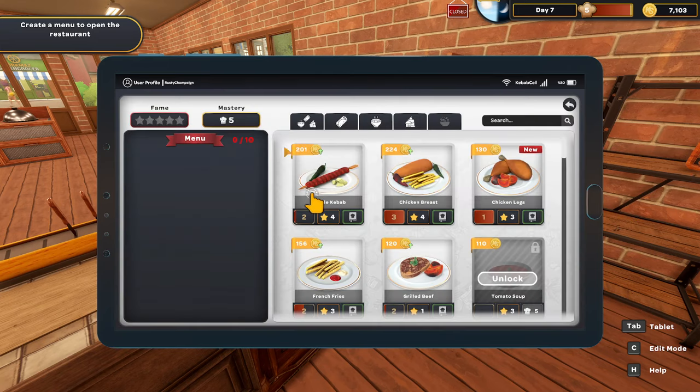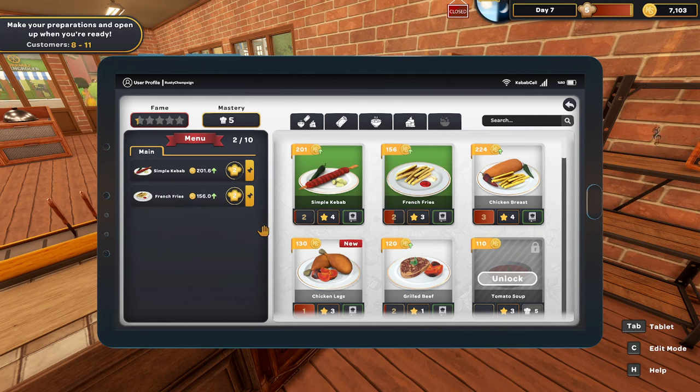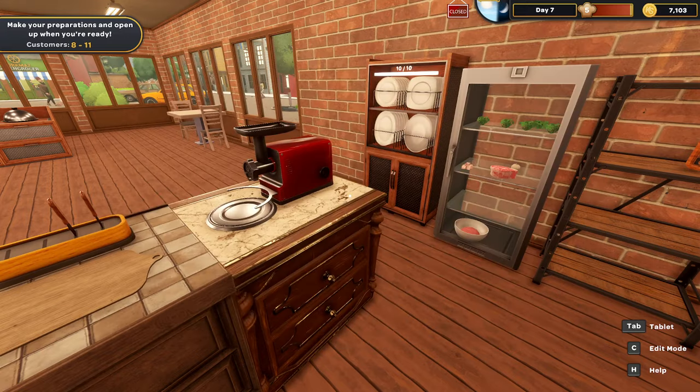Let's take a look at our menu. We're going to put the simple kebabs on for sure - that needs some garlic and green peppers. I think I'll just go with French fries and keep it nice and simple. Just have these two things on the menu, not get too crazy. For the French fries, it's easy - I just need potatoes. That'll be nice and simple, nothing to worry about.